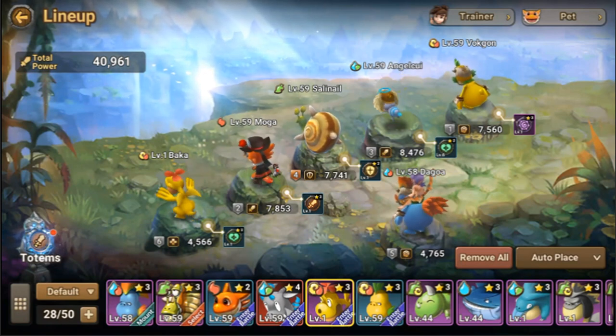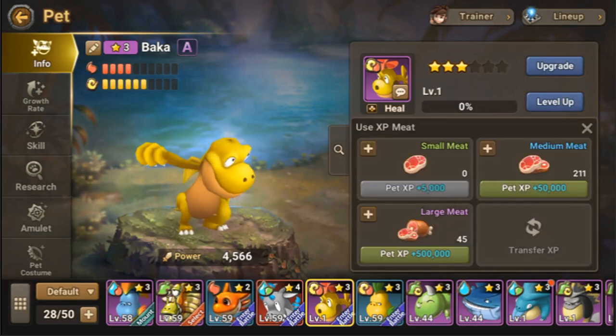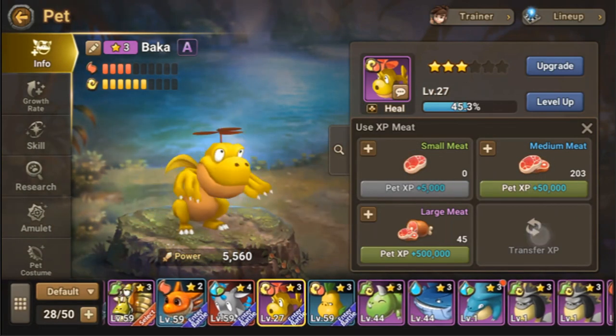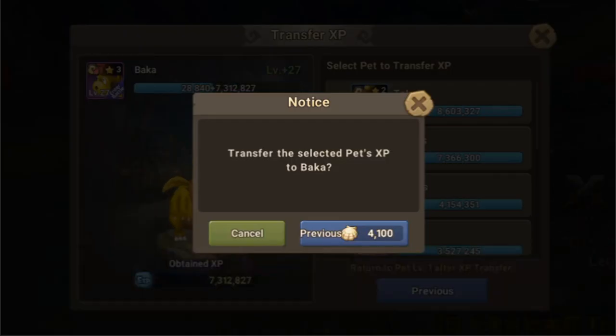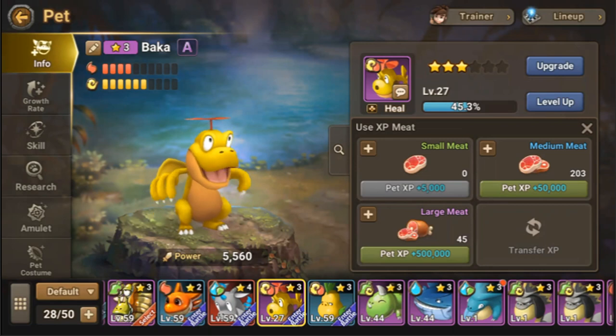Since our Baka is level 1, we're going to level it up. Let's start by feeding it some medium meat. Transferring costs shell — if I want to transfer, it will cost 4,100 shells, which I don't like. Shell is important for upgrading as well as buying other stuff that's very good for pets. So let's just feed it anyway. We have 200 medium meat, and we can always get meat from stones, which we get from quests.